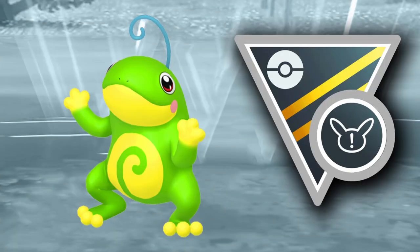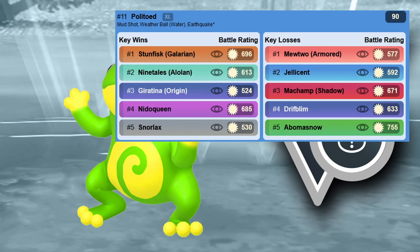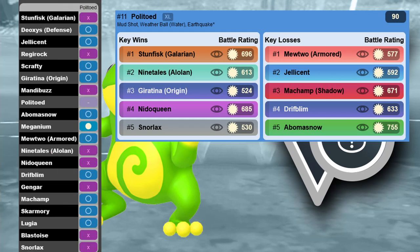The last XL Pokémon I'm showcasing is Politoed. Politoed can destroy Galarian Stunfisk and a lot of other things. You want to run it with Blizzard — pvpoke has Earthquake listed but both are fine. With Blizzard you have coverage against stuff like Dragonite, which you can't really hit otherwise, and it also gives better coverage against grass types. Politoed is definitely one of the best XL Pokémon. If you have Meganium XL or Serperior XL, those are also going to be really awesome since Galarian Stunfisk doesn't want to face grass types.